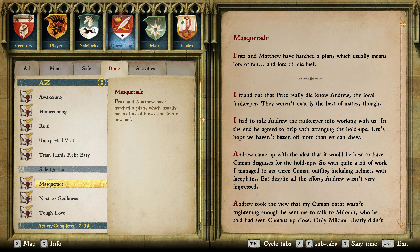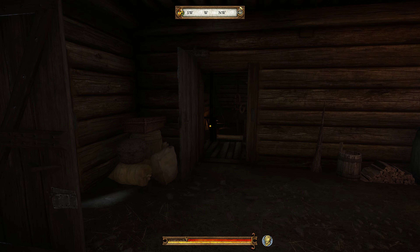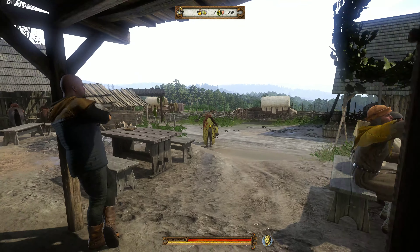I had a talk with Andrew into working with us. In the end, he agreed to help with arranging the holdups. Andrew came up with the idea of Cuman disguises for the holdups. So with quite a bit of work, I managed to get the Cuman outfits. Let's go talk to Andrew - it sounds like he's going to arrange holdups now.